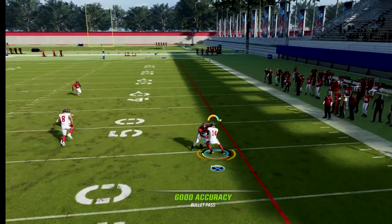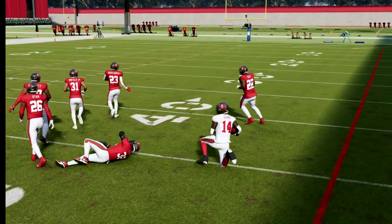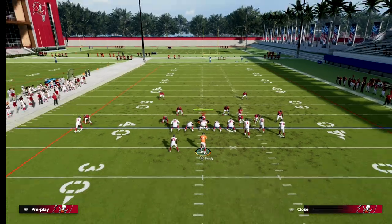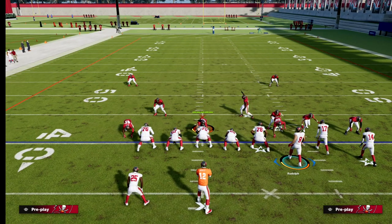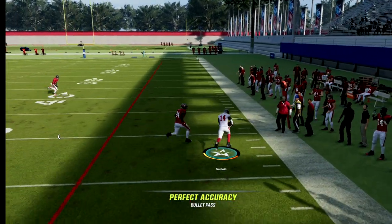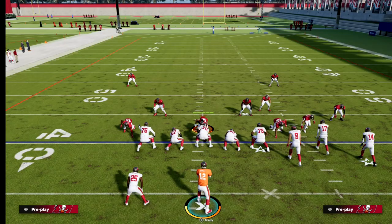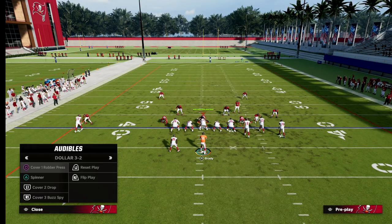If your opponent is shading over top, you can take advantage with set feet lead passing. On a wheel route, free form it outside and use the pass lead. You can do this with other routes as well. And if you want to get that speed burst after the catch, spam RB right after the reception.